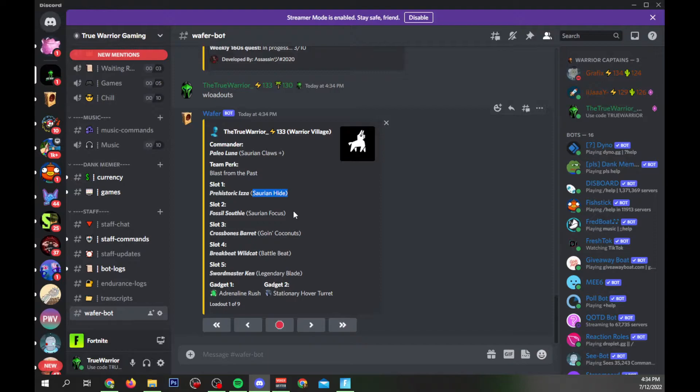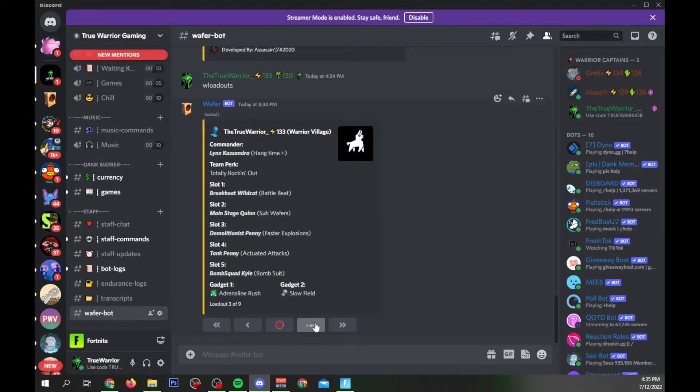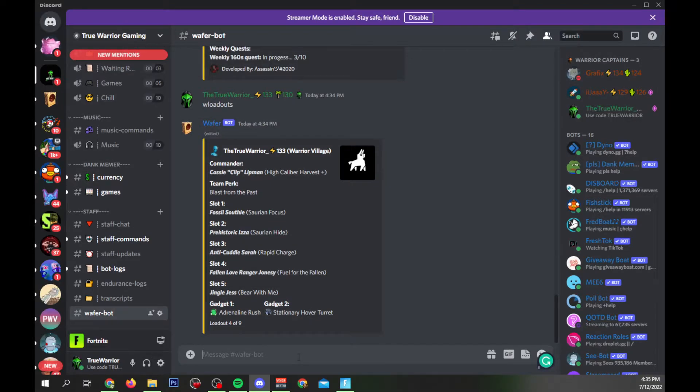The good thing with the loadouts command is you can see other players' loadouts as well. What I like about this is it not only gives you the hero's name in the support slots, but it also shows you their support ability. As you know in the game, when you're looking at someone's support squad it'll just show the icon and perk — this is a good way to see another player's loadout, mimic it, copy it, and help one another out.